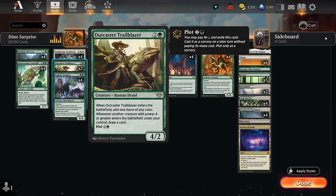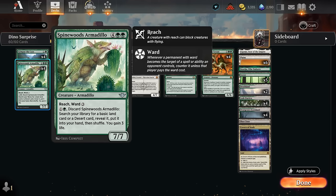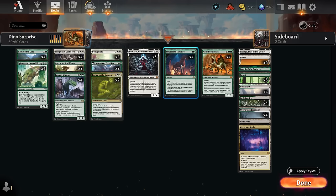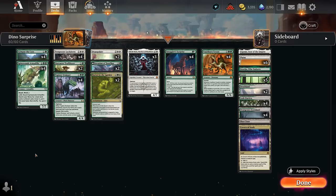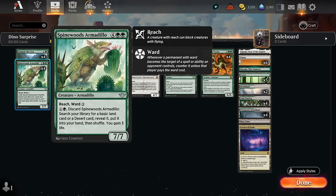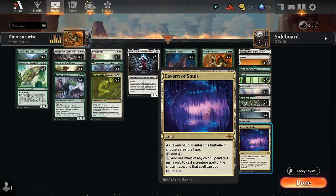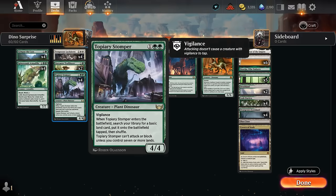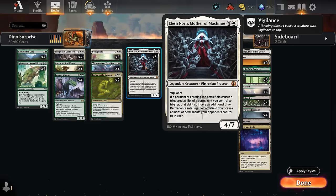The Trailblazer synergizes well here as another four-powered creature that can draw us additional cards. We can even plot it so in a future turn we can play it and use the extra mana for something more expensive. There's also Armadillo in the two-drop slot — it can be discarded for one and a green to search up a basic and gain three life. In the late game if we Smuggler's Surprise for eight mana and randomly mill Armadillo, we can put it into play triggering Trailblazer and Vault-Borne Tyrant. We also have one Cavern of Souls which can name Dinosaur to make Stomper and Tyrant uncounterable, or name Phyrexian to make sure Elish Norn resolves.